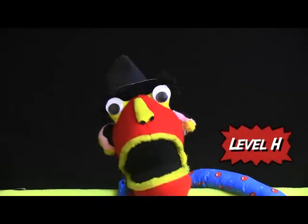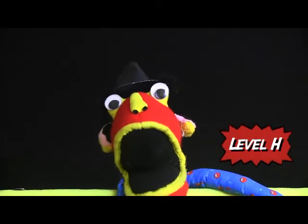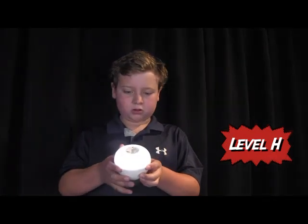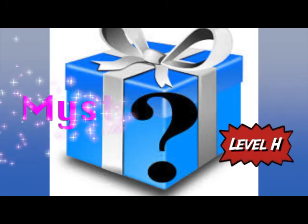At level H, you get all the prizes from levels A through D, plus a choice: you can either get this color core light — yes, this light changes colors and you blow on it to turn it on — or you can get a mystery prize.